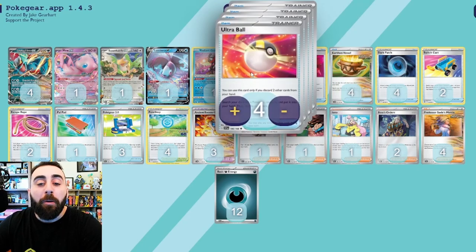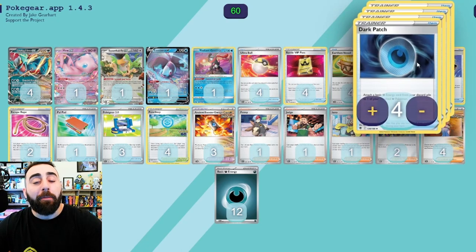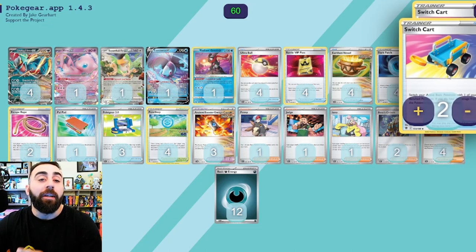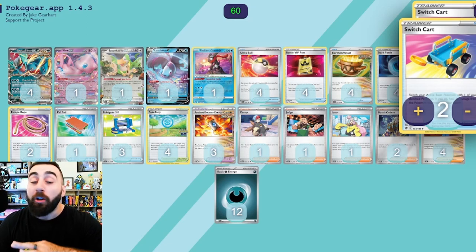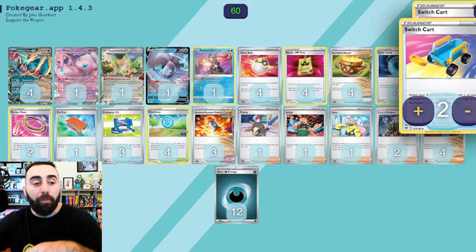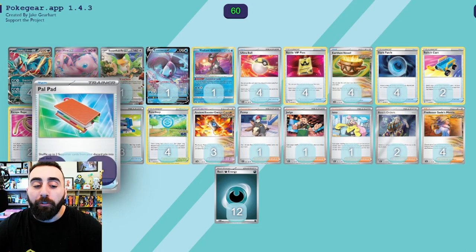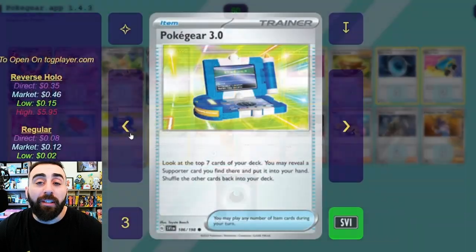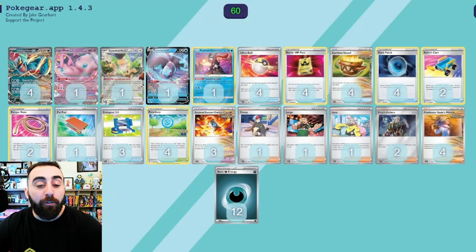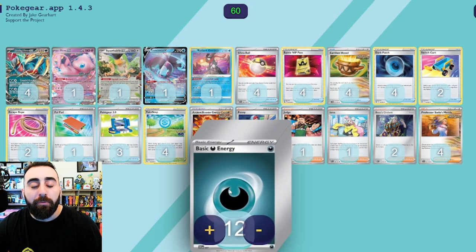For Pokémon search we have Ultra Ball and Battle VIP Pass. We talked about energies with Earthen Vessel, and we can get them back out of the discard with Dark Patch. We have a little bit of mobility with Switch Cart — not only does this allow us to move our basic Pokémon from the active, but we also heal 20 damage from the Pokémon that goes from the active to the bench, which is pretty cool. We also have two copies of Escape Rope, a Pal Pad to recover some supporters, and Pokégear to find supporters — look at the top seven cards of your deck and take a supporter card you find there. We talked about Pokéstop already and the Ancient Booster Energy Capsule.